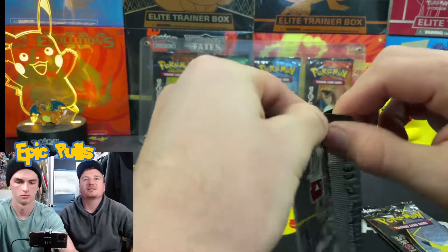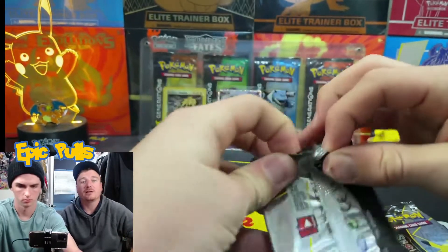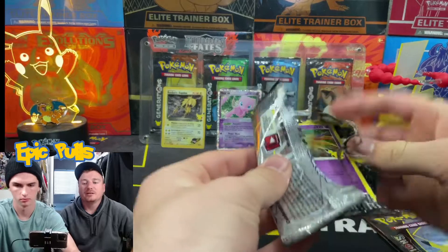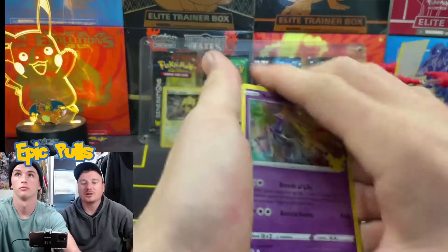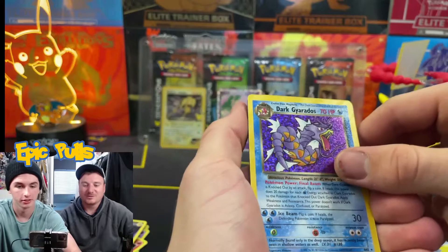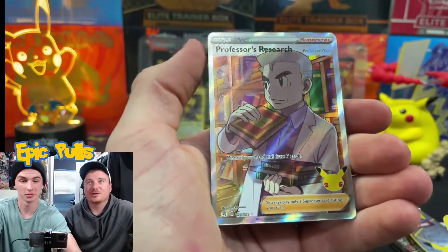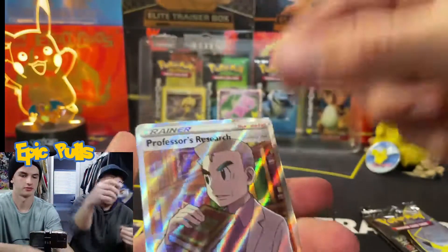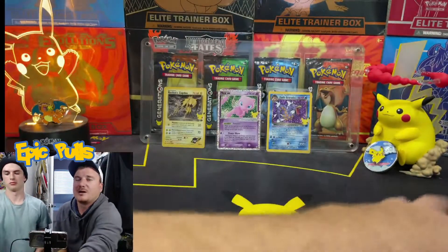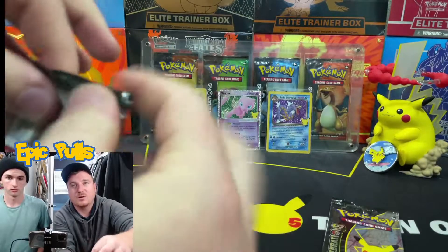Got three more packs left. See if we can get one or two more Classic Collection hits — or if we're lucky enough, that Shiny Golden Mew would be a pretty insane way to wrap this opening up. We got a Xerneas, a Dialga, and a Dark Gyarados! A nice Classic Collection hit, definitely sleeve worthy. And another full art Professor's Research. Can't complain about the Dark Gyarados — a couple hits showing up now towards the end of this opening.